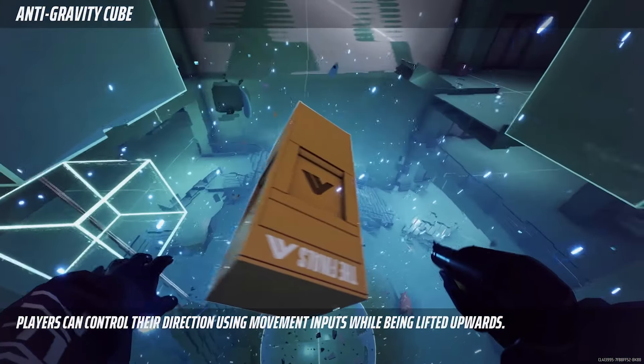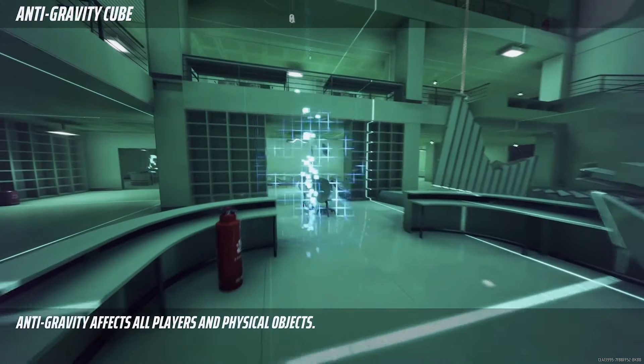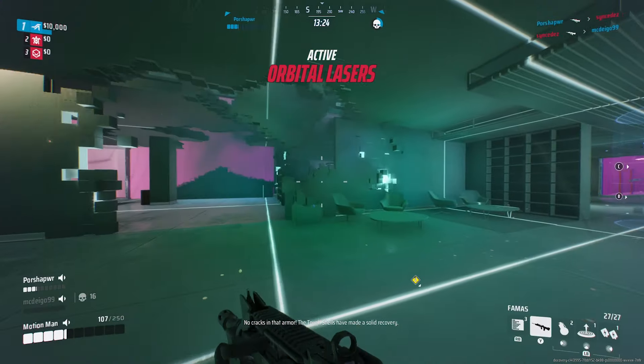The Anti-Gravity Cube for heavies is a deployable cube that manipulates gravity in its immediate area, lifting contestants and objects upwards. It can be used as a traversal tool, a defensive gadget, or surely in many other ways.